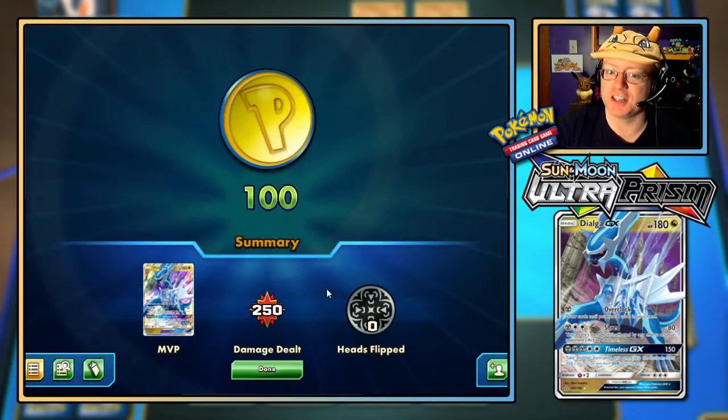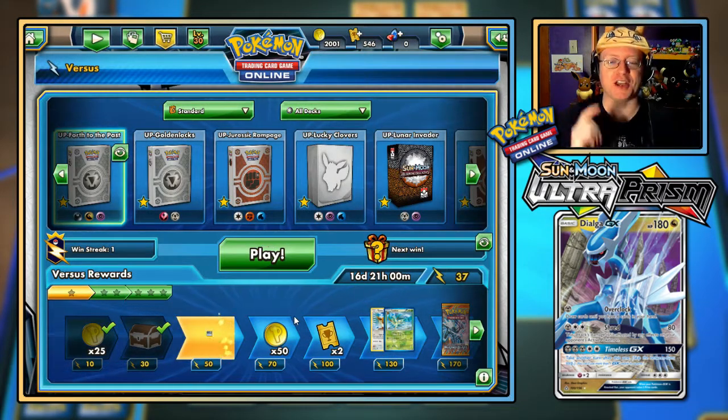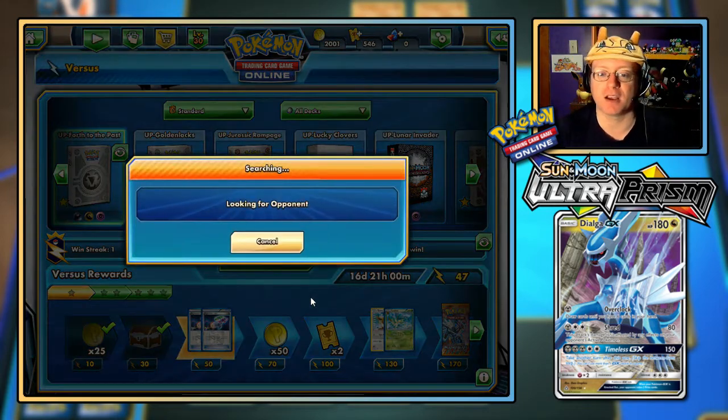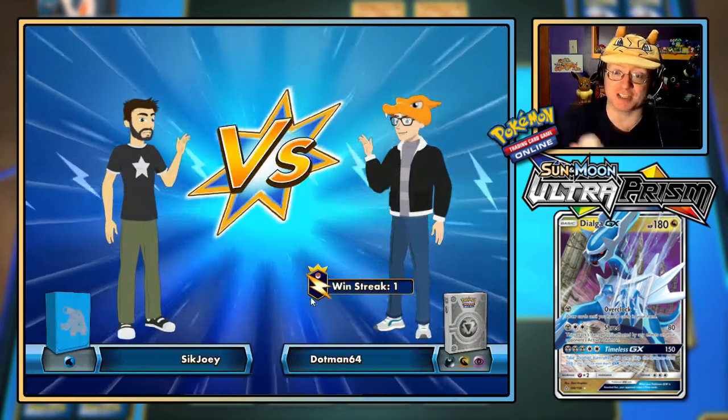100 tokens — yes, I think that puts us up over 2,000 now, yeah, 2,001. It's like abridged Vegeta misreading the Scouter. Anyway, I feel content that I at least showed off the combo that could work with the Timeless GX and maneuvering the energy. Let's go one more match against the water-tight deck of Sick Joey.